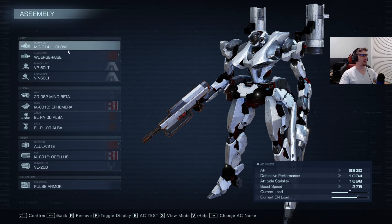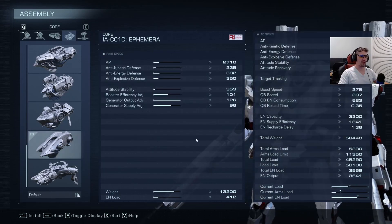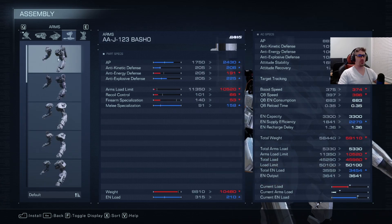The Ludlow keeps stagger building on the enemy. For the frame: Mind Beta — I use it on almost every build. FCS is Ocellus — we're a close-range build with the two weapons that actually use the FCS, so that was a no-brainer. Mirror Core because she's energy-hungry; those two drones on the back really hoover up the supply efficiency. I paired it with a somewhat unusual generator, which I'll explain. Alba arms for accuracy.